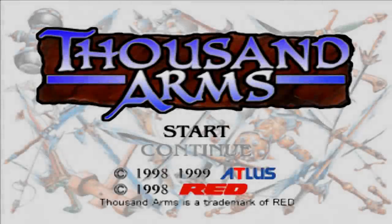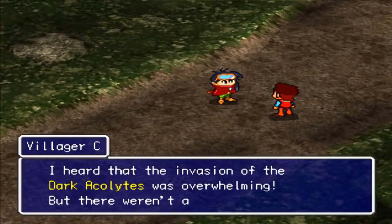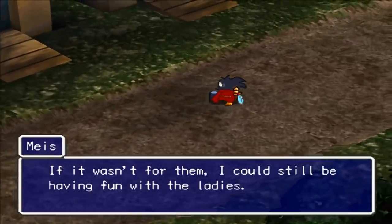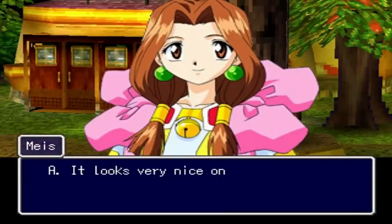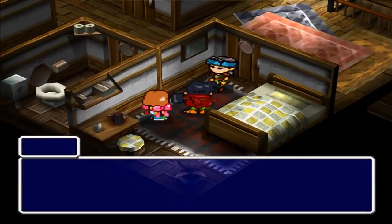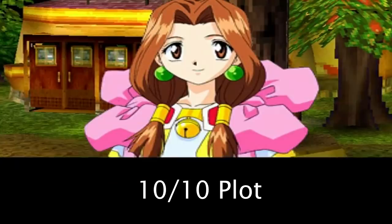At number 9 we have Thousand Arms. This game mixes elements of Japanese role-playing and dating simulator video games. The antagonists known as the Dark Acolytes are on a mission to find the five legendary sacred flames. The game's main protagonist, Mize, has been chosen to find the flames before the Dark Acolytes do. To increase the power of his weapons, Mize must have the help of a woman and increases his intimacy level with her by going out on dates. Yes, you heard all of that correctly.